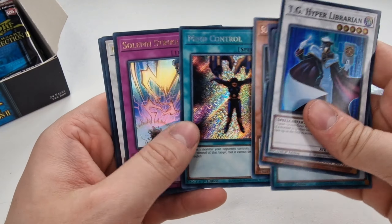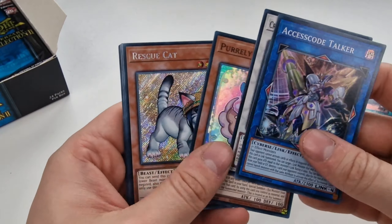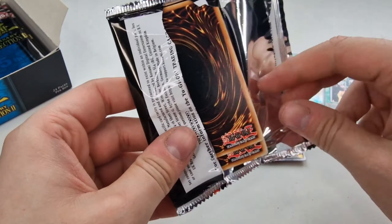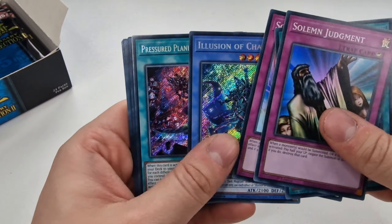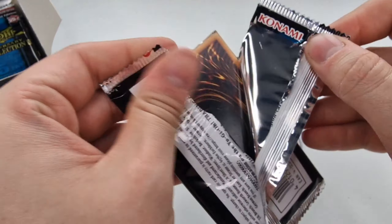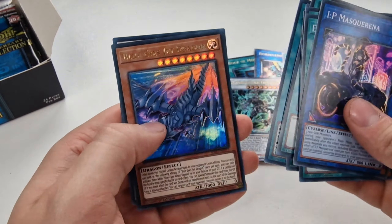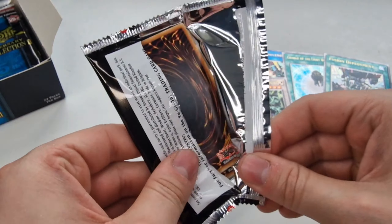Number 60, Mind Control, Trap Tricks. Access Code Talker — super rare, I wonder what that would be going for now. Rescue Cat, Charge of the Light Brigade, Aluber — I don't want any more of them, I've got plenty. The only rarity I'll accept the Aluber in is a Quarter Century Rare. Solemn Judgment, Book of Moon, Illusion of Chaos, Fusion Deployment. These packs are bent — a lot of that happened with old Ghost of the Past stuff. IP Masquerina again, Enemy Controller, Pretty Pearly. That Pearly used to be worth a decent amount, probably not really worth anything now unless it's a Quarter Century.